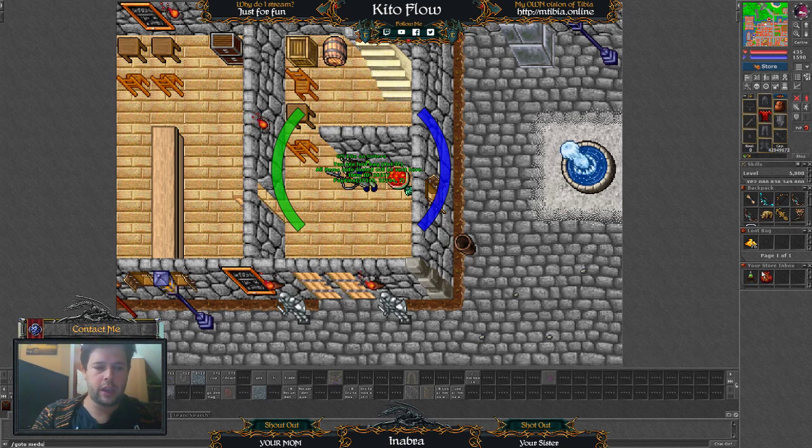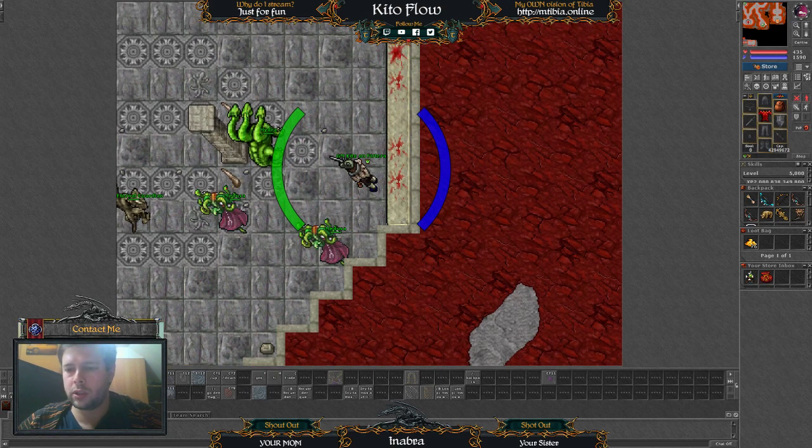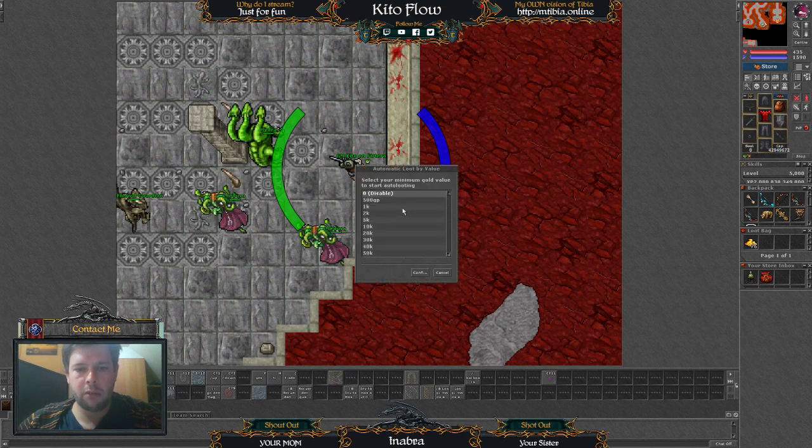So what we gotta do — the best way to set up this is to use it over itself and use this min value. All items over this value are going to be looted automatically. You can choose 1k, 2k, 5k, whatever you want. In this case we are going to use 500 gps.